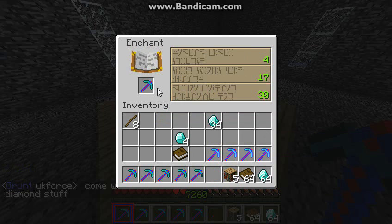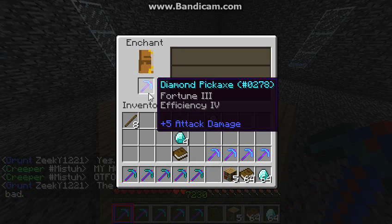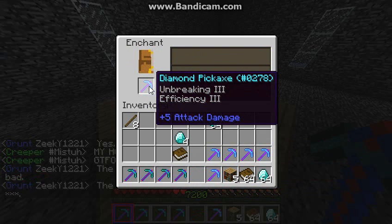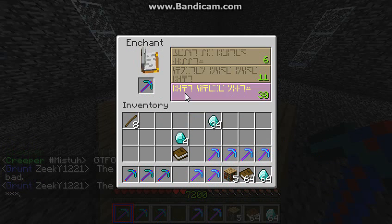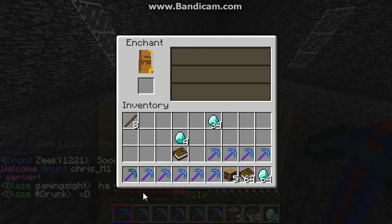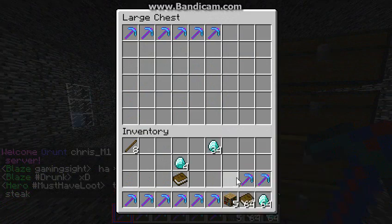And once we do, we'll just use a grinder. We'll use these levels for something like armor. I'm getting pretty decent enchants now. We should go in that. That's a good Silk Touch — needed that. So we got some picks. That's pretty good.